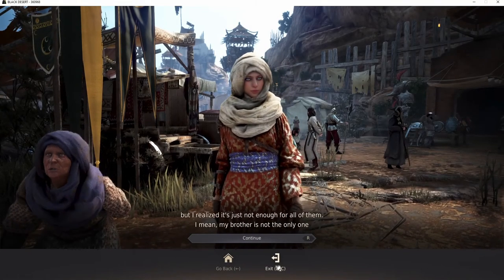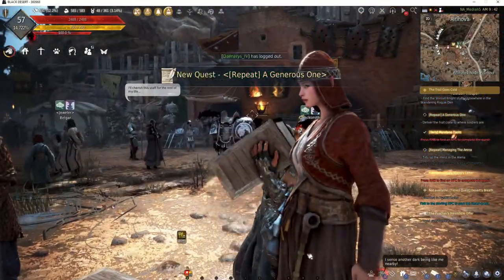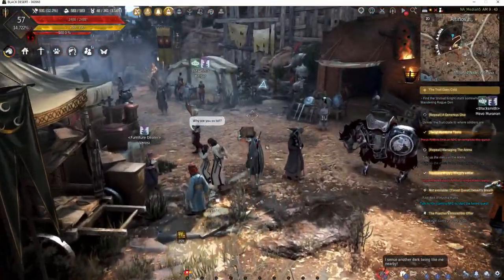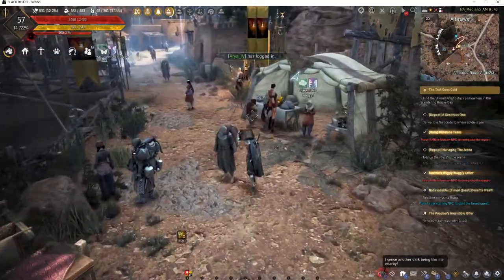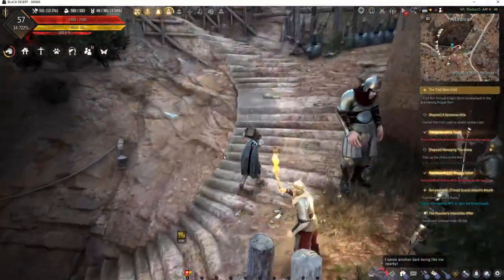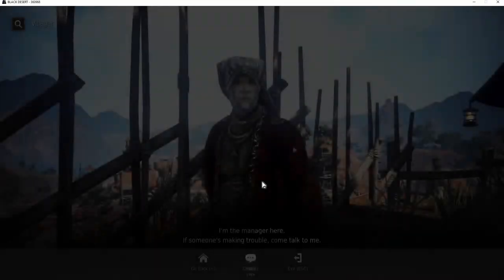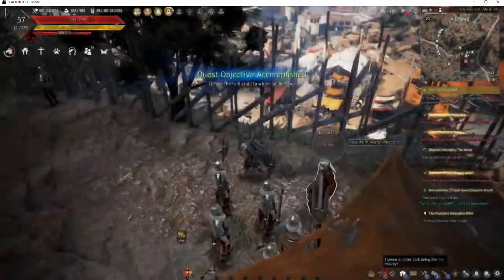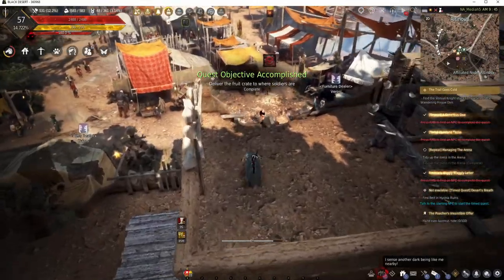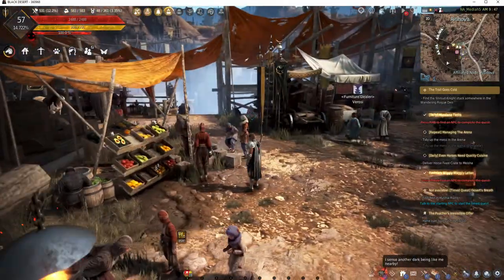I'm gonna grab this delivery quest here, and then this one's just up the stairs right here. Just auto-path — this is pretty quick. Let me just hand it in to this guy right here. So that quest is done.